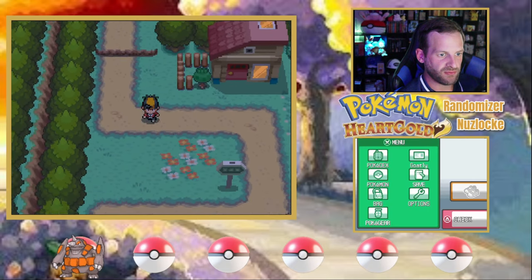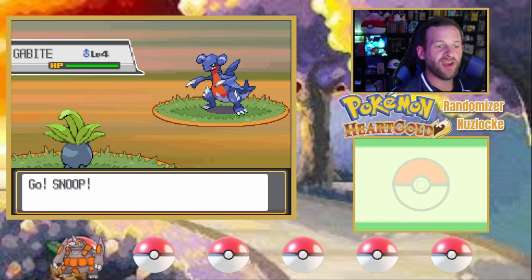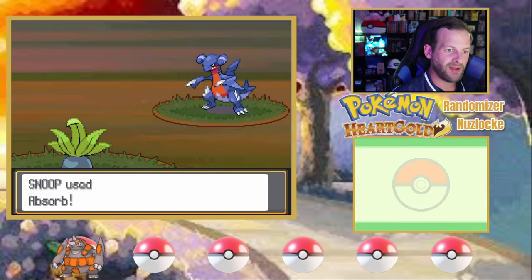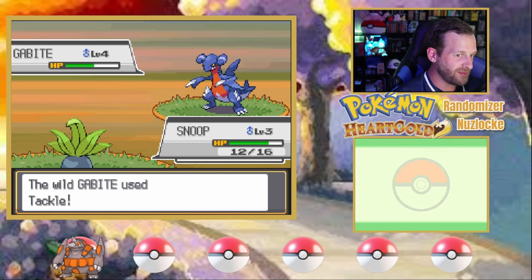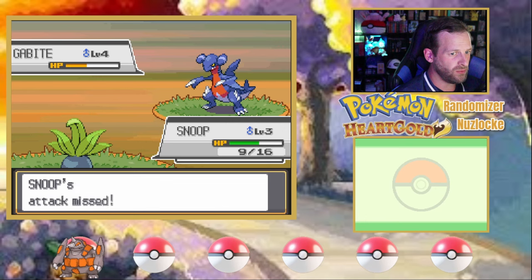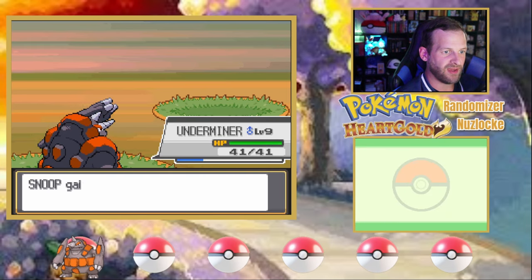Dude, it could have been you — you were the chosen one! If Oddish is able to take this down, that's going to be a lot of experience. Does Gabite only know Sand Attack? No, it knows Tackle too. Which is fine. Oddish? Hey, Oddish? We don't need to be risking our second Pokemon so soon. Underminer, get on out here and help out! Thanks, pal. Snoop grew to level four.